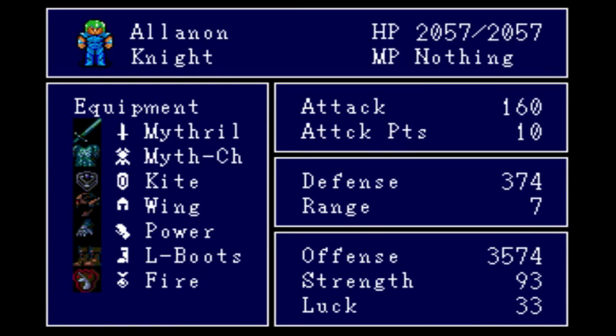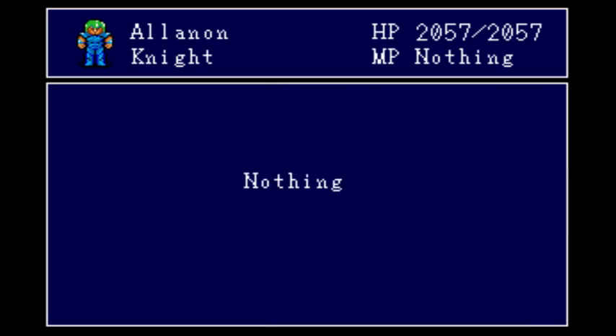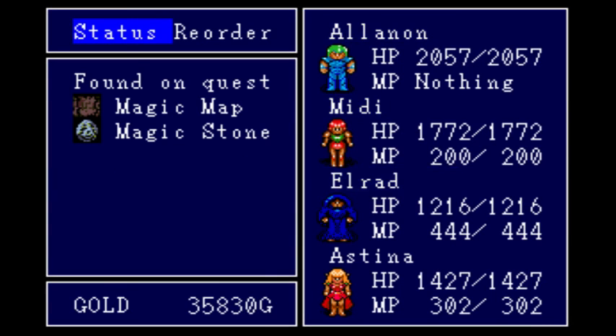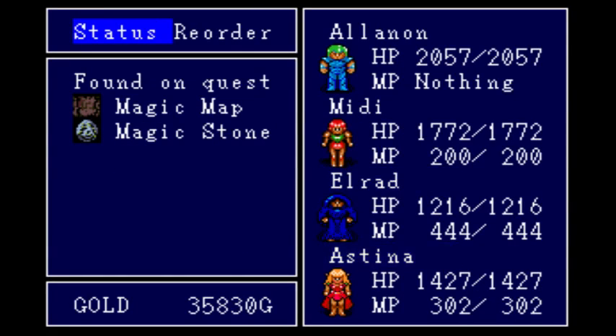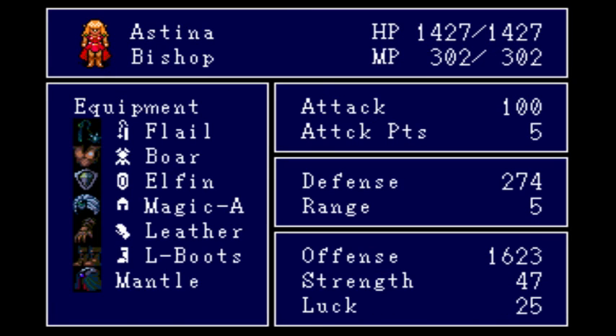Let's check out the hero, because I did buy a lot of equipment — I farmed for a while. I bought Al-Anon a Mithril Sword, a wing helmet, and I believe I got him the power gloves. I also bought him a magic helmet, and that's about it. He's not going to be taking hits, so he doesn't need much more. I bought Astina a magic helmet as well.